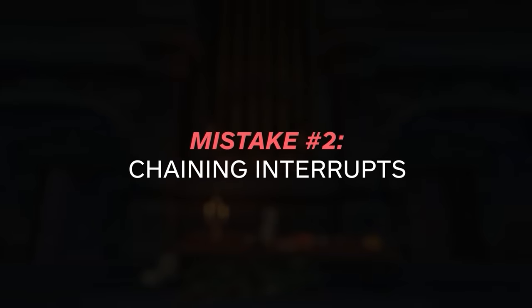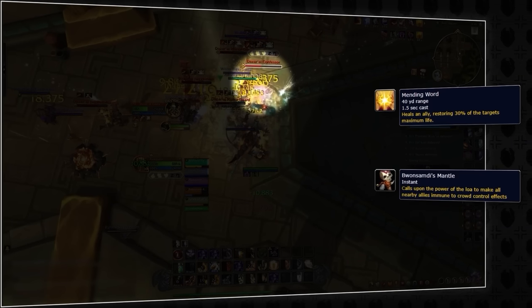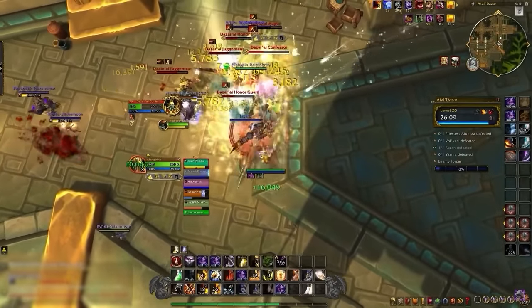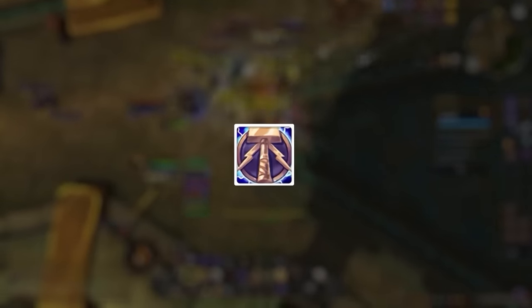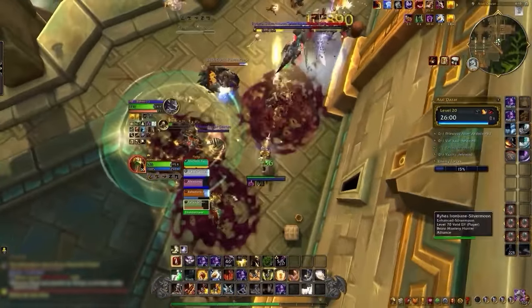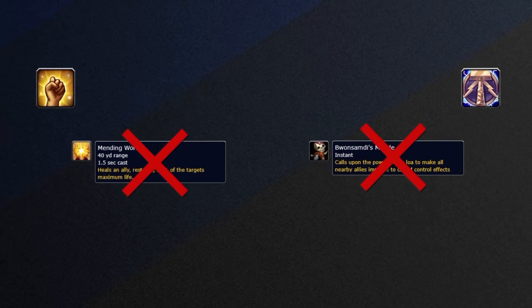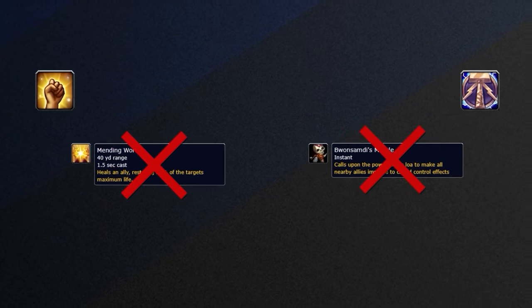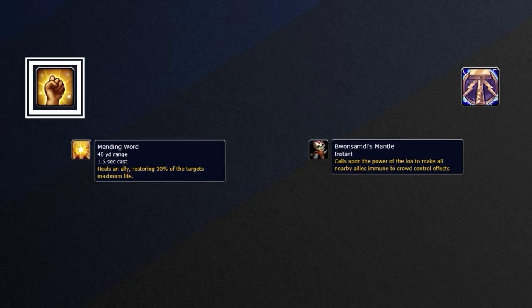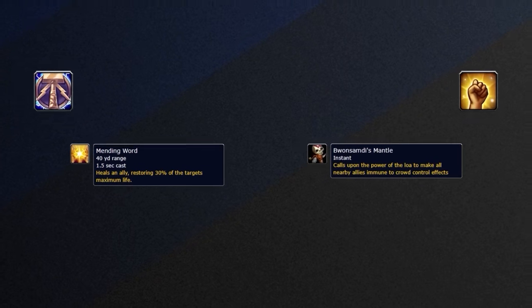Speaking of kicks, melee are making a very simple mistake even if they don't know it. The Confessors in Tal Dazar are probably the most important casters, having two high-priority spells that need to be kicked. Many melee get in the habit of stunning first, thinking it's more efficient to get the higher cooldown CD out of the way to stop the second cast with an interrupt. But if there are two casts that need to be interrupted back to back, your kick should always be prioritized first and your stop second — by doing so you give your lower cooldown kick time to recover, which gives you a third interrupt that wouldn't have been possible if you had kicked second.